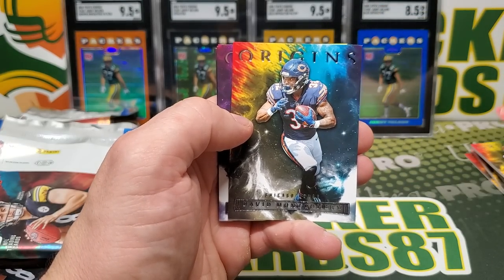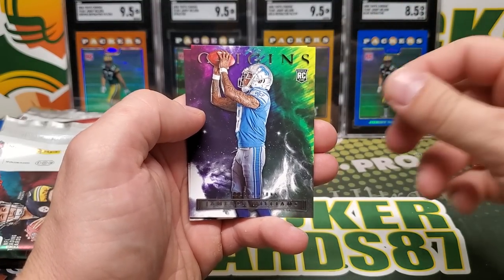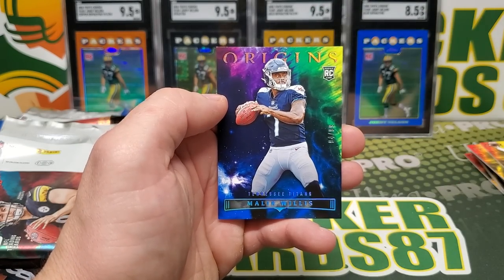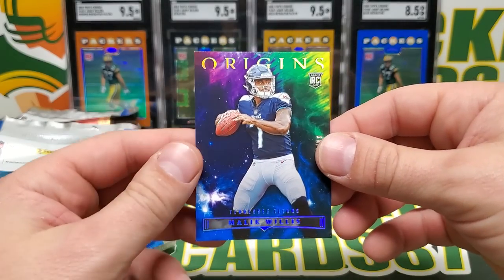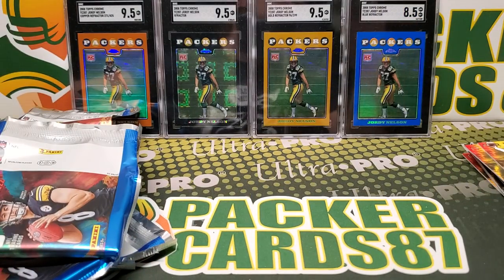And our final pack. Wilson. Oh, there's a David — you got a David! Do you have an Origins David yet? Only a David Bell. Jameson Williams, Devante Price, Traylon Burks, and Malik — out of 99. Nice one to finish off the box. Traylon Burks rookie and Malik Willis rookie, and this one's numbered too. That's pretty sweet.